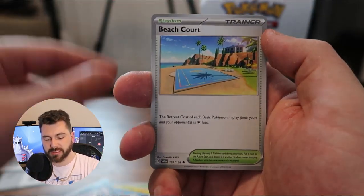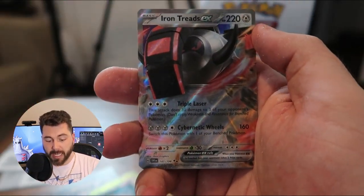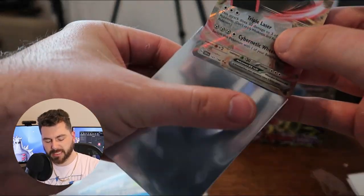It actually feels nostalgic. Peach Court, Sandaconda, I have a villain reverse, Spiritomb, and an Iron Treads EX. So we got the two next to each other. I also needed to grab sleeves. I did not get an Elite Trainer box of this, as we see the nice Gyarados art.